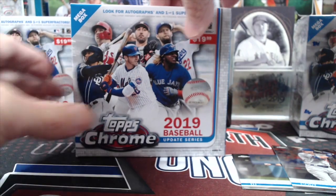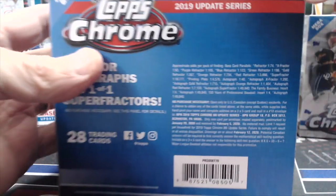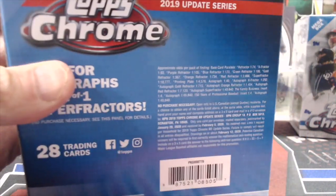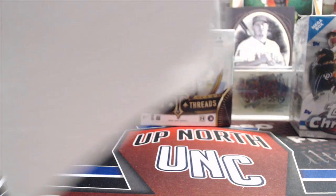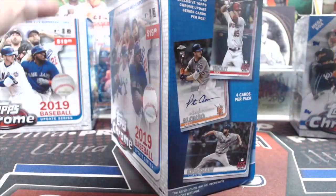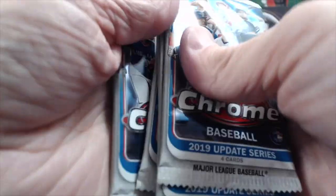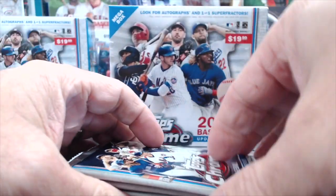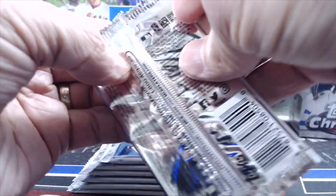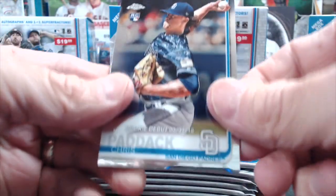Let's open up this Mega Box. I'll show you the odds on there — you can pause and read them. In here you're not going to get a special pack like in the value packs; you just get an extra pack. So we have seven packs. It does say on the box, on the side. These are $19.99. Let's see if we can pull an autograph or even a refractor — that'd be cool.